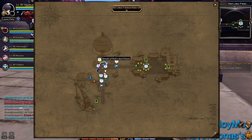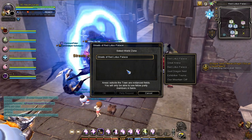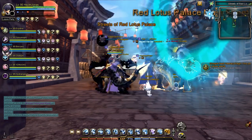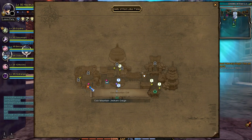Once the party is ready, go to the Streets of Red Lotus Palace portal. You'll find the entrance portal for the faction conquest in this location upon arriving in the Streets of Red Lotus Palace.